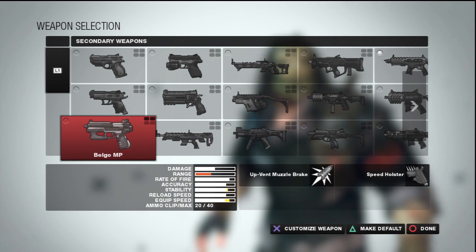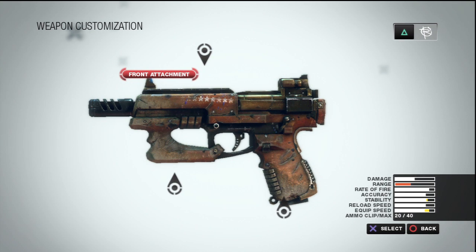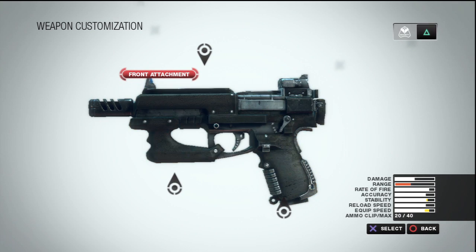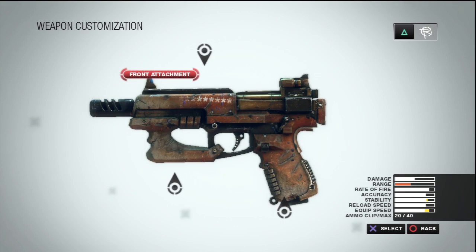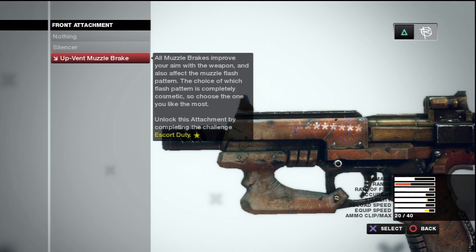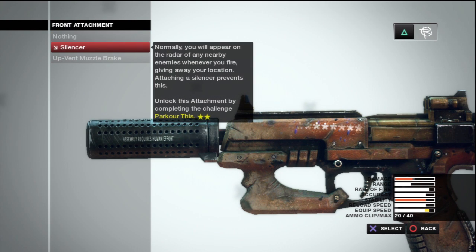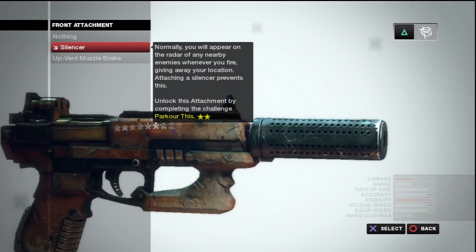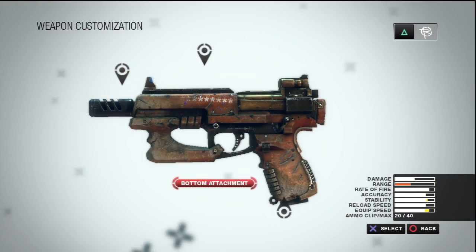The Beljo is the only one that is full-on automatic. You just pull the trigger, spray and pray. It looks pretty sweet. I'll show you the security version which is black and looks awesome. I already have a front attachment on it — I used the muzzle brake. The silencer — look at that, assembly requires human effort.